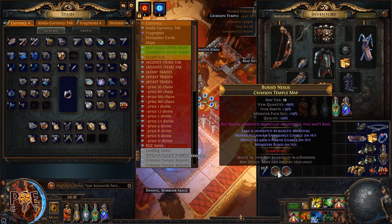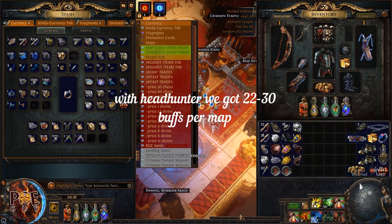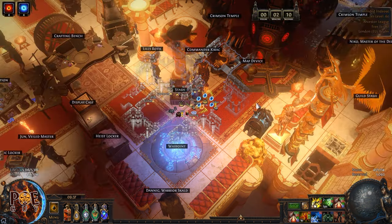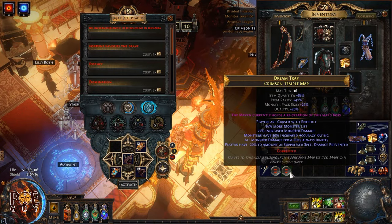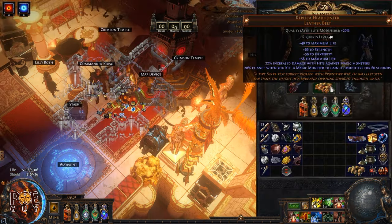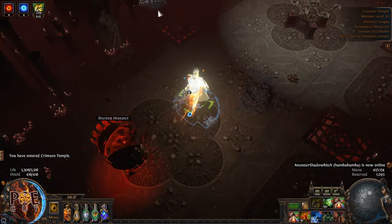Now we put replica headhunter back in and open another map. For the real headhunter we got from 22 to 27–28 buffs on this map setup. With the replica headhunter we got from 7 to 10 buffs. The secret for replica headhunter is you want delirium layered maps — you'll get more buffs. Also, the sextant that gives more magic monsters increases your buff count and your probability of getting an Apothecary card.